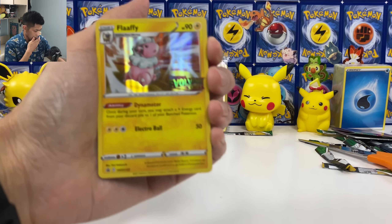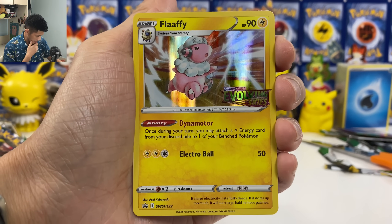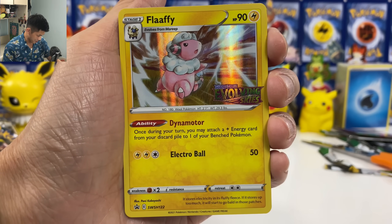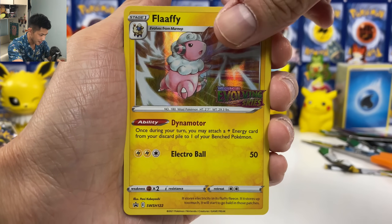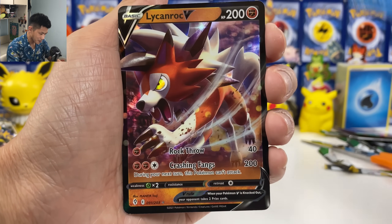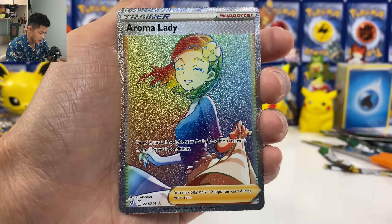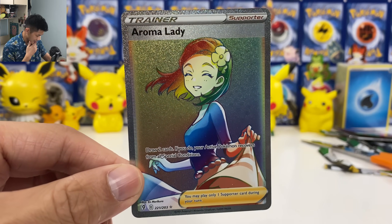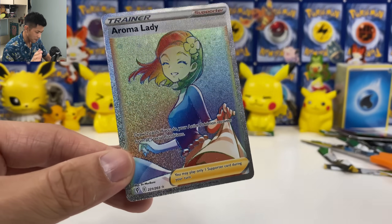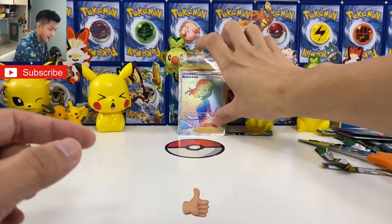Okay, let's do a quick summary, guys. Here is what we pulled from two boxes of Stadium Build and Battle Box. From the pre-release kits: two Flaffy, two Zapdos — Flaffy's my favourite, gotta be the most useful one. We got two Lycanroc, Octillery, Draco Salt. That's it — that's all we got. No Eevee Evolutions. And finally, Aroma Lady Hyper Rare, but I prefer the full art. Hopefully you guys have better pull rates than me. Hopefully you'll pull some Evolutions. Until then, I'll see you next time — don't forget to hit the like and subscribe. Bye!